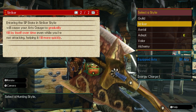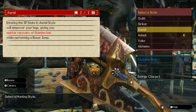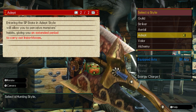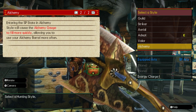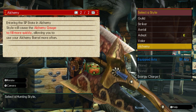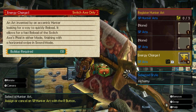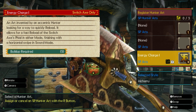I do also want to try Aerial and Valor, but I'll save that for next time. Guild is the only one that I'm not really that interested in trying. I'm kind of interested in the SP stuff. I don't know how SP arts really work.